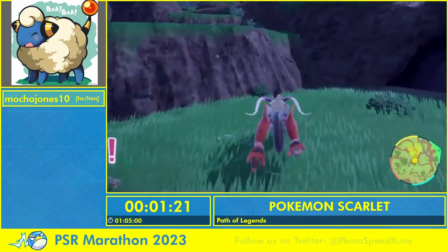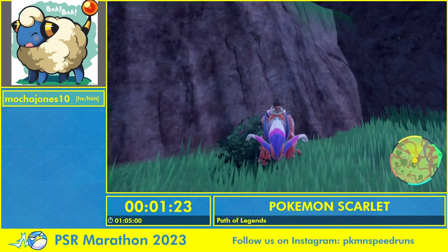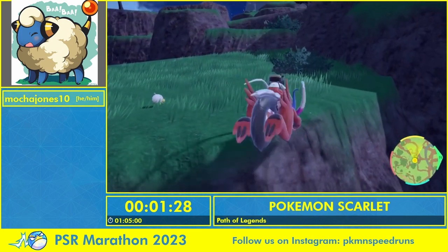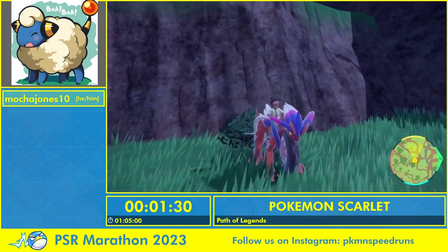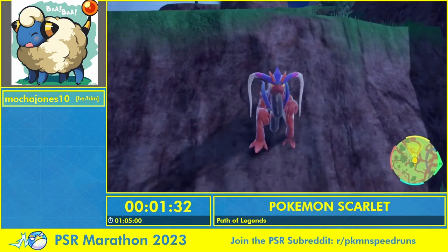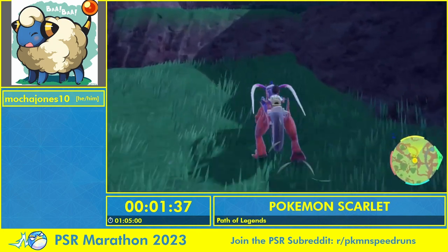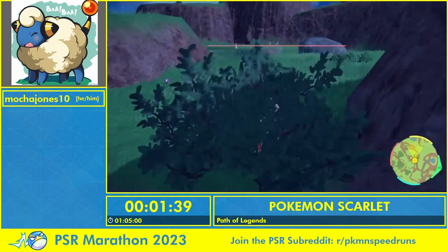The first item we're going to grab is Grass Knot. We are using Sprigatito in this run, which is the Grass-type starter Pokemon. Fun fact — I found that Grass Knot works really well here, and that's the reason why we run Grass Cat now.